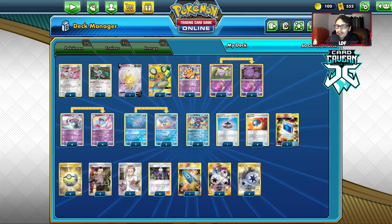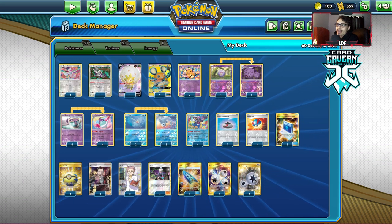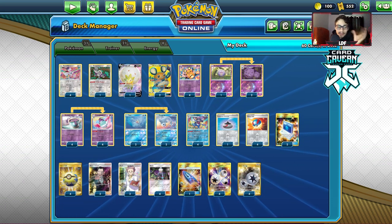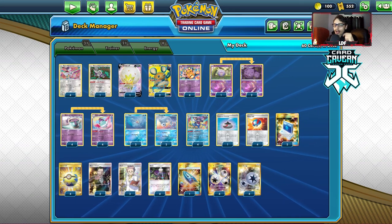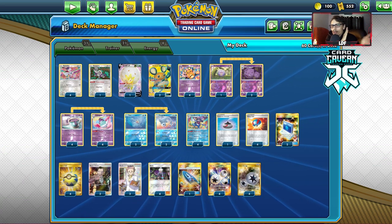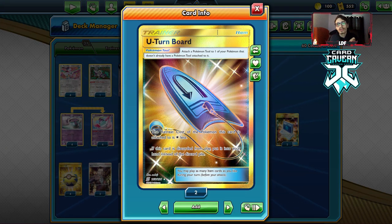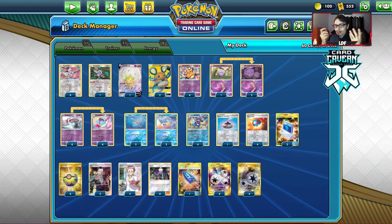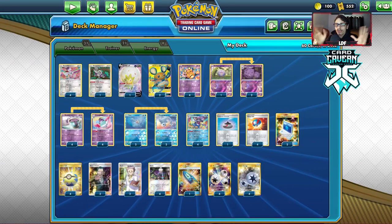Another card I probably want to play is an Air Balloon or multiple switching cards. There were a lot of times where I was getting gusted and stuff was getting trapped. I think I ended up losing three games because of that. I definitely lost my top 8 match because I ran out of energy and my opponent trapped a Bunnelby. I think Air Balloon should go in here, especially allowing you to retreat Dewgong and Ranguru for free. Maybe that's where you cut the second Dewgong — go 1-1 Dewgong, throw in a Mew, and throw in an Air Balloon.